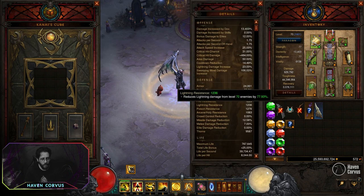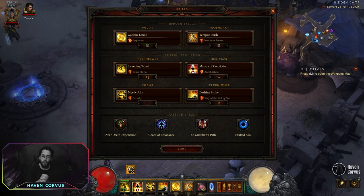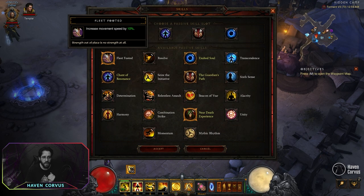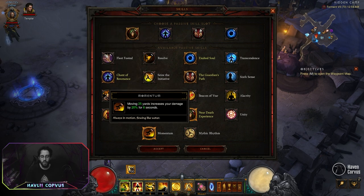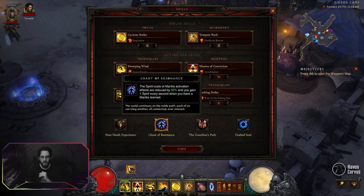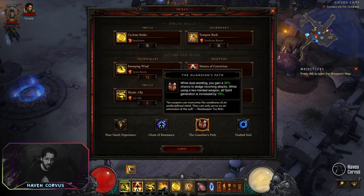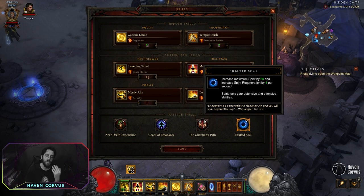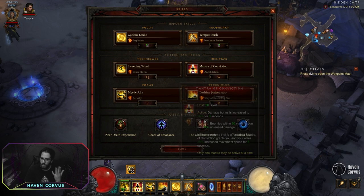For the skills, if you are on Hardcore you have to take Cheat Death — that's pretty much mandatory. If you are not on Hardcore, you can take a passive for a little more movement speed or momentum to do more damage, up to you. The other passives: Chant of Resonance to generate more spirit, Guardian's Path for more spirit, Exalted Soul for more spirit — basically we want a lot of spirit.